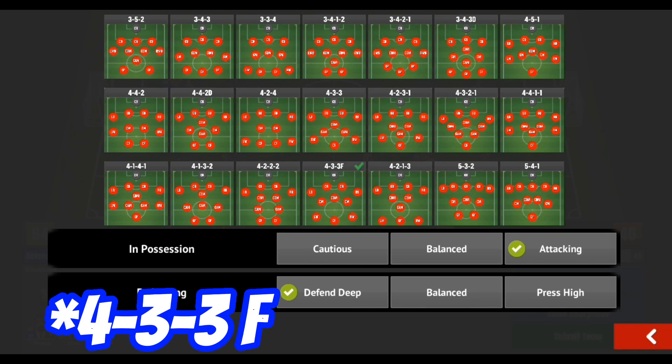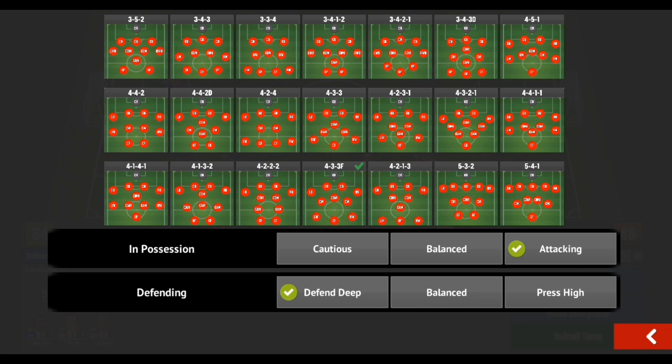You can also use the 4-3-3 as a smaller team by switching to a 4-1-2-3 formation, which offers an extra option in defense through the defensive midfielder. I feel defensive midfielders are absolutely vital to smaller teams. If you have a quality defensive mid, or a center mid who is great at defending and pretty good at passing, you can slot him right in there.